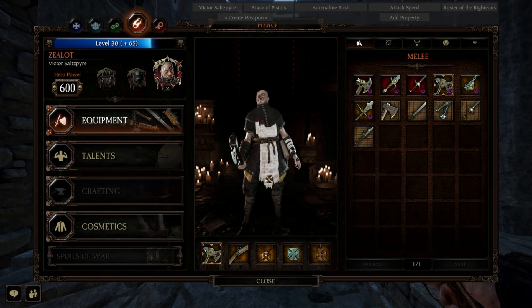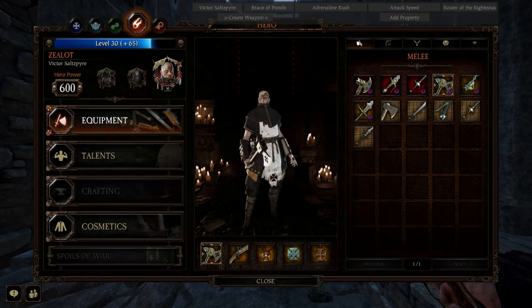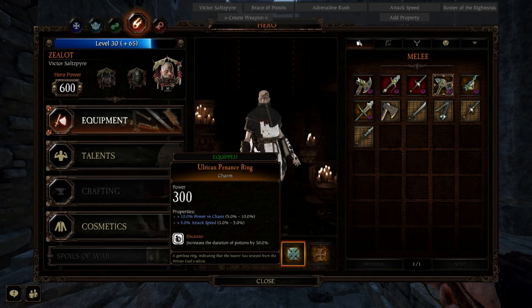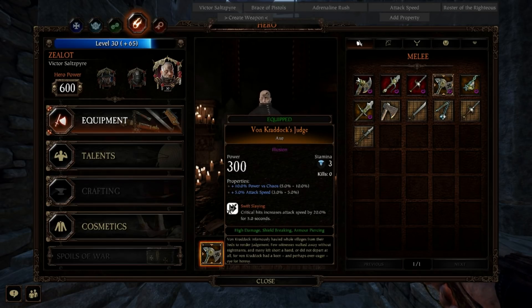Getting on to equipment, one of the most important parts. I've spawned in basically all the equipment he needs through mods, just to make it easier to get the exact stats I need on it. On the axe, we've got power versus chaos and attack speed, plus Swift Sling. You need Swift Sling on the axe and the flail basically, because they are just too slow and inefficient otherwise. The power versus chaos is very important — I've put it on the axe and the charm because you want to get as much of that as possible. The ideal is lots of attack speed, lots of power versus chaos, and then any crit chance you can squeeze in. Swift Sling is definitely a must.